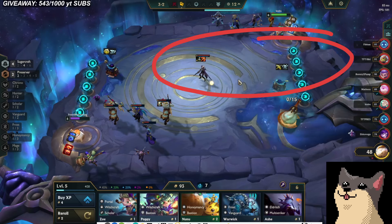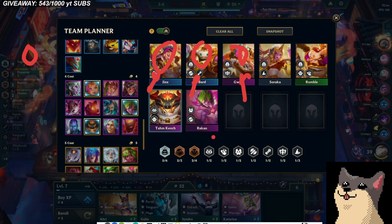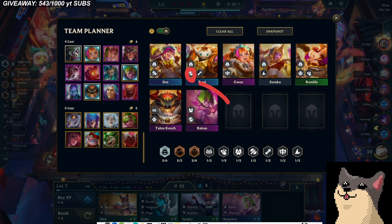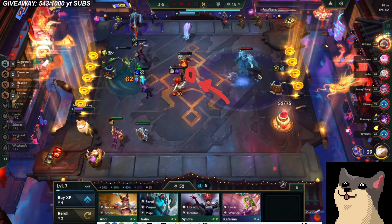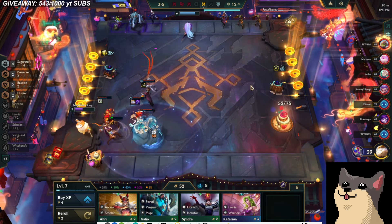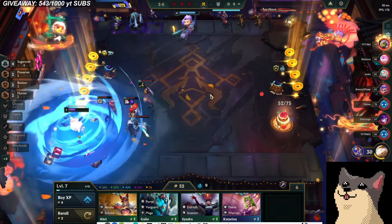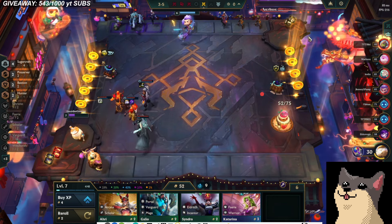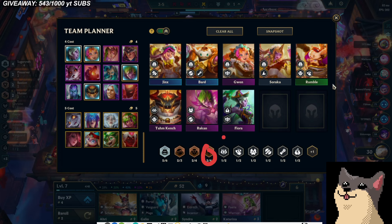I always like to establish a dual carry, either in the form of Jinx/Gwen or Bard/Gwen. Gwen's really easy to carry because she's a 4-cost, and if you get her upgraded she does a lot of damage. She also works as a frontline unit, which is what this board typically lacks. This is the board I kind of wanted to go for. I always like to put in Preserver — Preserver is insanely strong. The best Vanguard I can think of is Tahm Kench because he's a 4-cost. I'm probably going to roll on level 8 odds.